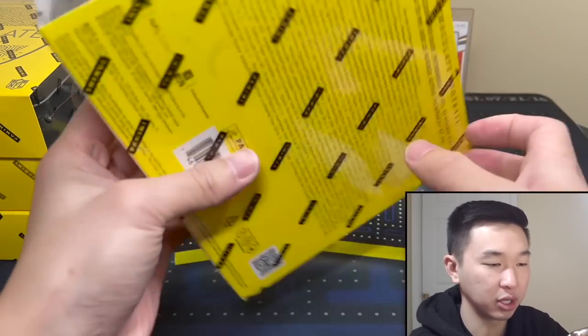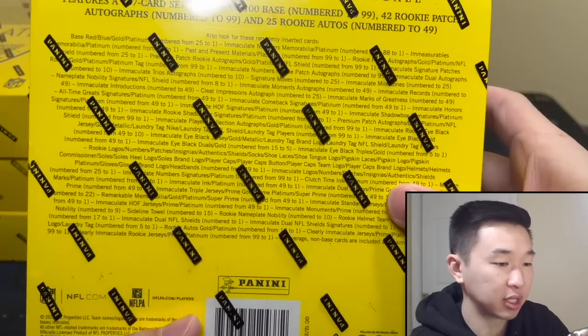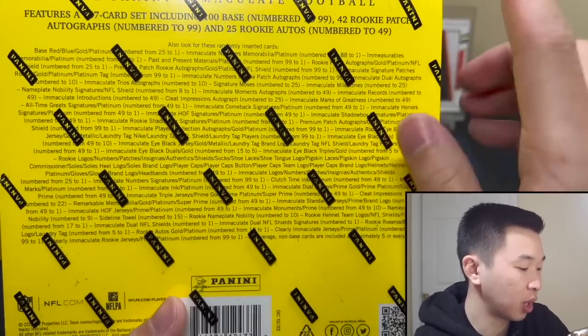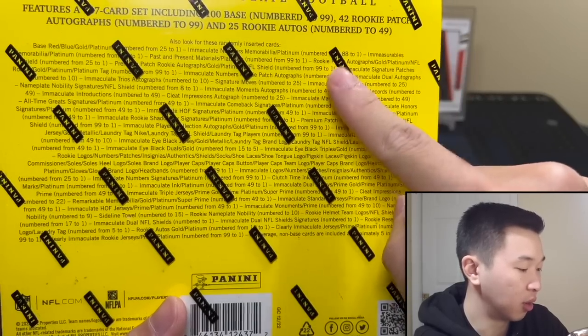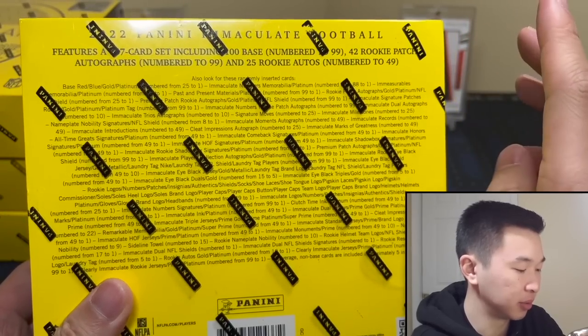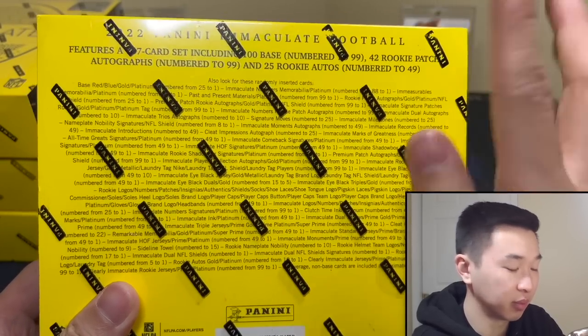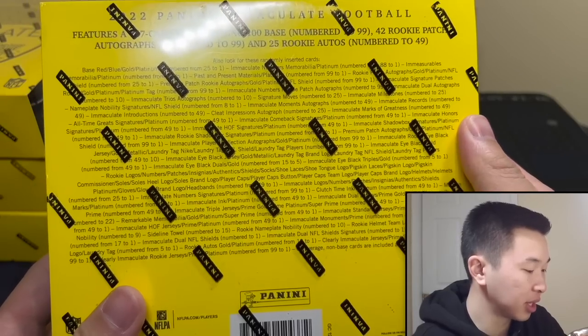And then there's the First Off the Line bonus. Let's take a look at the back. First Off the Line comes with one emerald RPA to 18, one rookie patch, and one base emerald parallel to 23 — that makes three total bonuses, as opposed to some products which have maybe just one or two. It's one of the more bonus-heavy First Off the Line products.